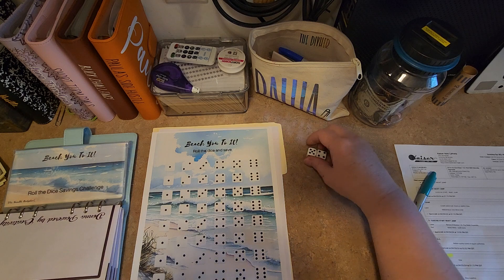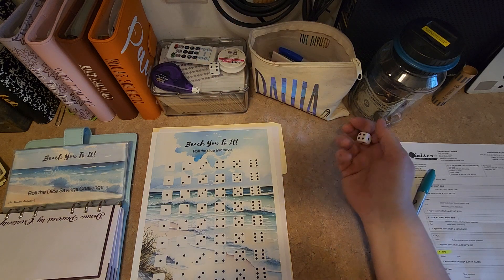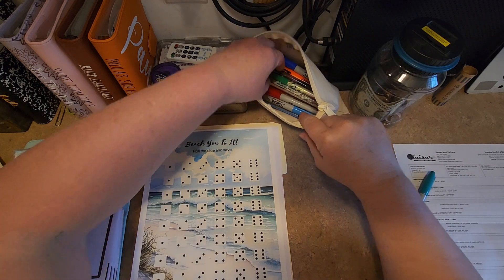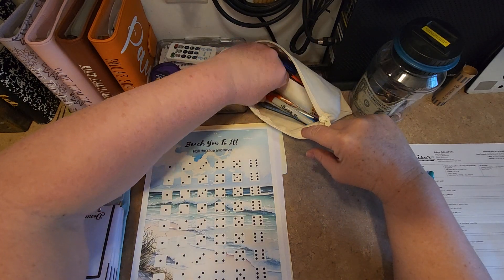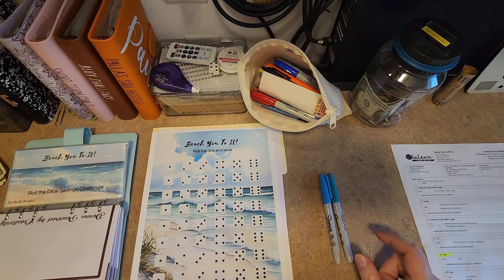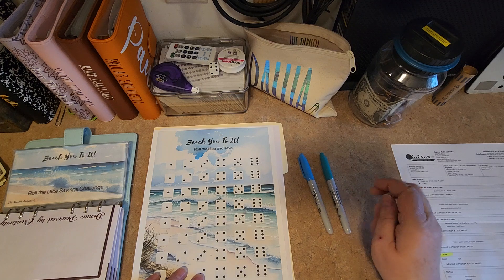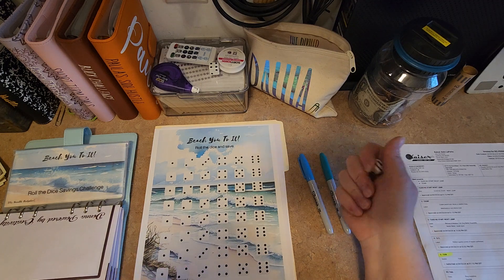So we roll the dice — we're just going to roll one die. And we're going to use these two colors. They're very pretty and kind of beachy colors. So let's get going!